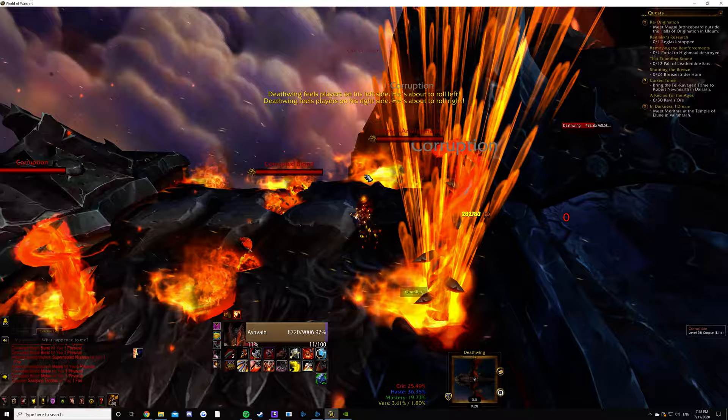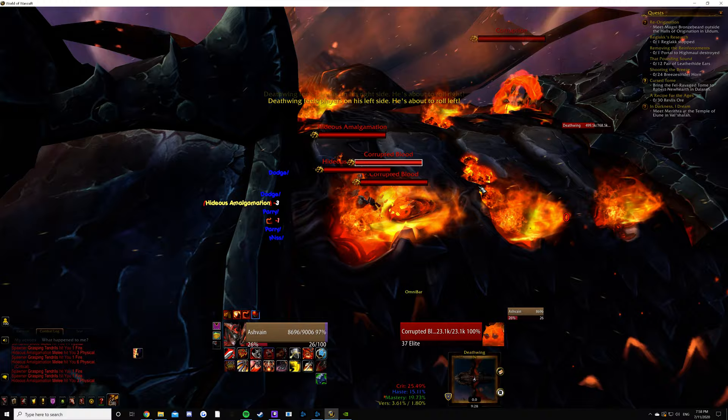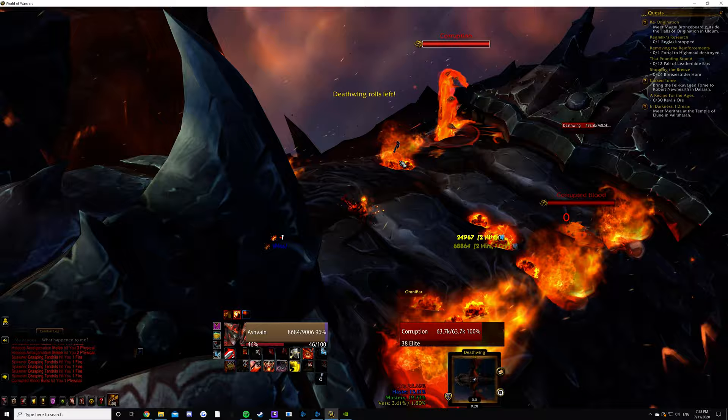Phase 2 is pretty much just the same thing. The longest part of this fight is the start because it's the least amount of blood spawning. So we're just going to stay in the tether, wait until he rolls. The amalgamations are gone. We're going to clean up these bloods, and we should have enough here — you only need nine.